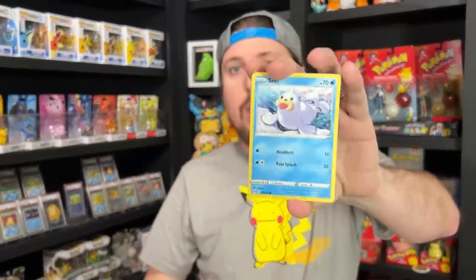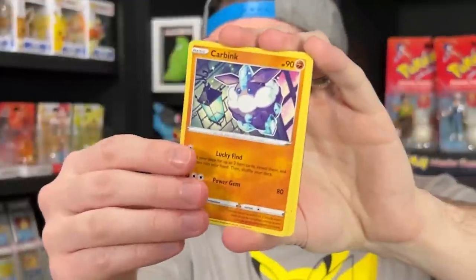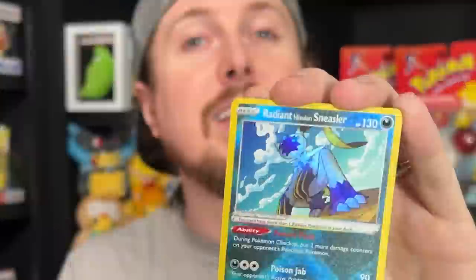Now we have three Lost Origin booster packs to open up to end today's Pokemon Night episode. Marie, we need that alternate art Giratina. Here we go — Seal, Machamp, Pikachu, Pikachu, Superstar, Komala, Thornton, and a Radiant Hisuian Sneasler! Wait, did I say Galarian? What am I saying? It's Hisuian Sneasler — Hisuian!